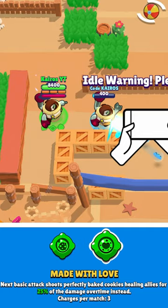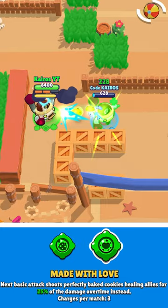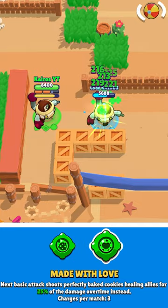Pearl's second gadget is Made With Love. This allows her next attack to actually heal allies for 25% of the damage over time instead of dealing damage.